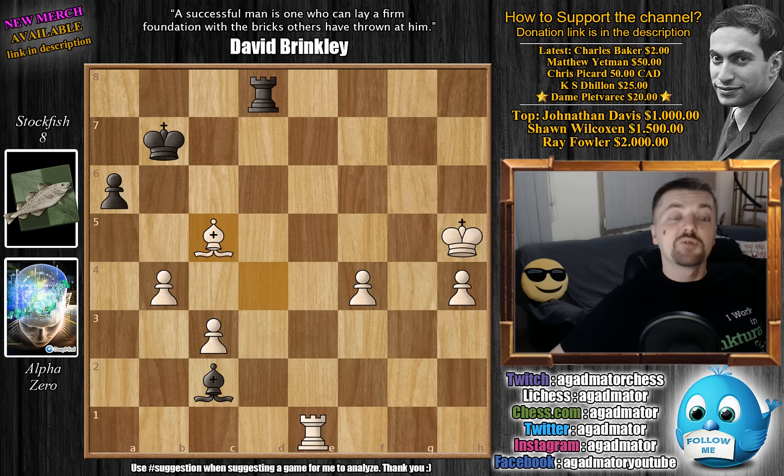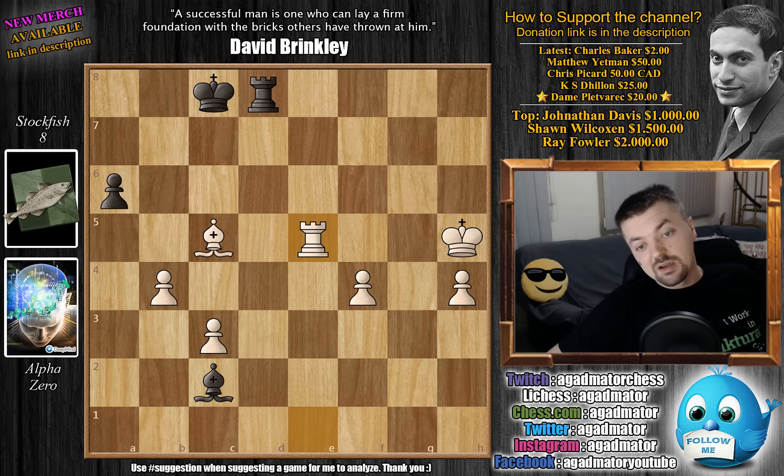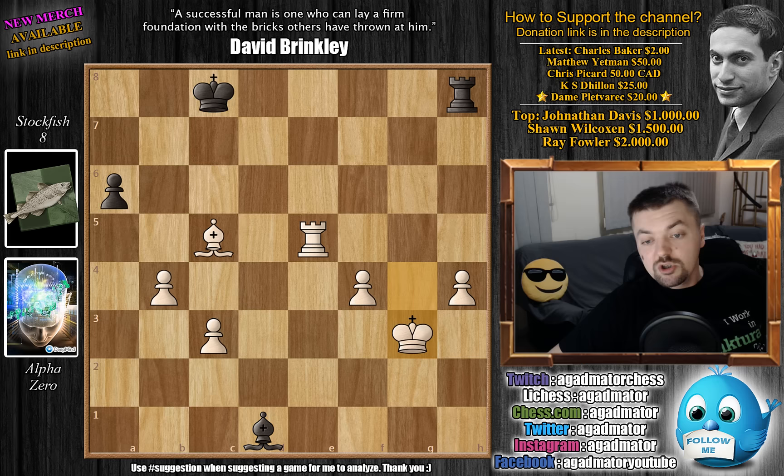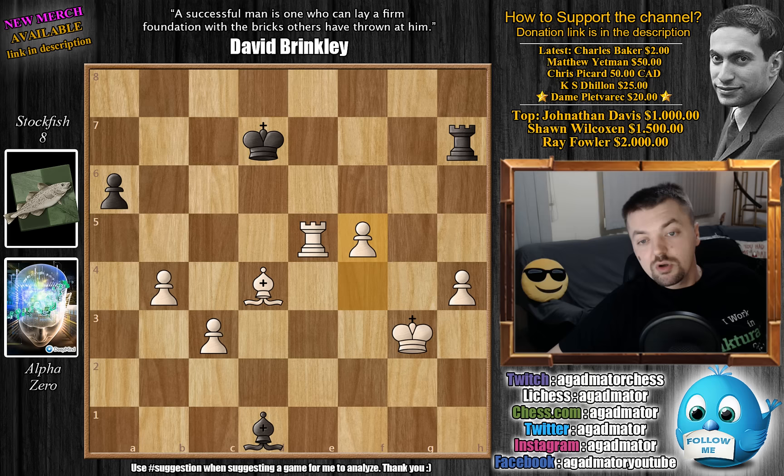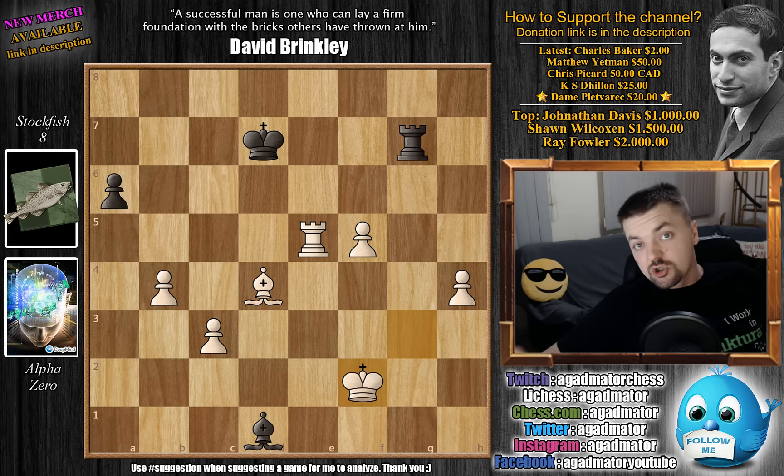Bishop captures on c5, and now King to c8. We have Rook to e5 — now Alpha is up three pawns. Rook to h8 check, we have King to g4. Bishop to d1 check, King to g3. Rook to h7, and now Bishop to d4. King to d7, we have f5 — Alpha finally starts pushing the f-pawn. Rook to g7, and after King to f2 on move 71, it was in this position that Stockfish resigned the game. To be more precise, Stockfish didn't exactly resign — it just didn't make any more moves; it took too long, so it's considered that Stockfish resigned.